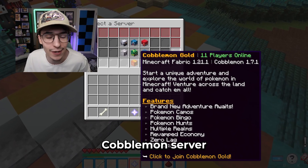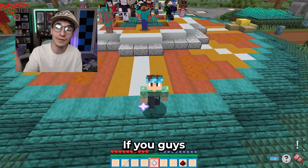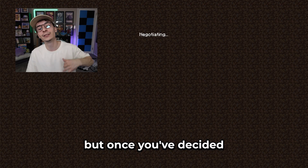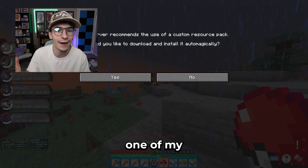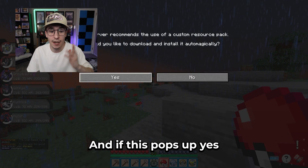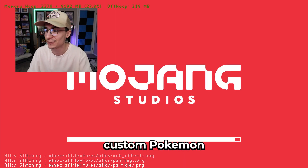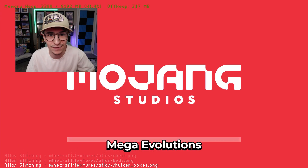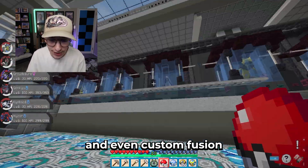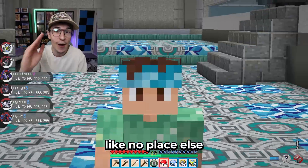There's also a brand new Cobblemon server, and I'll have a tutorial for that dropping very soon. Once you've decided on your server, just pick one — I picked Kyogre because it's one of my favorite legendaries. If a prompt pops up, yes, you do want to download all of the server's resource packs. There are tons of custom Pokemon, including custom Paradox Pokemon, custom Mega Evolutions, and even custom Fusion Pokemon. This server is like no place else.